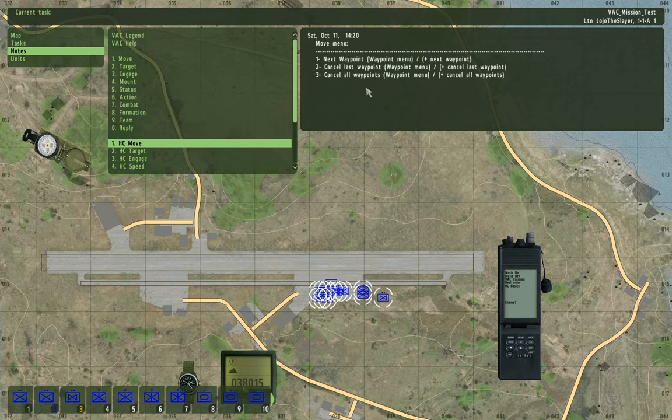If you use a direct command, you can say 'Unit 1, next Waypoint,' 'Unit 2, cancel Waypoint,' etc.